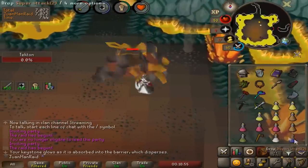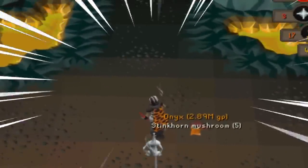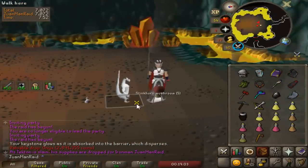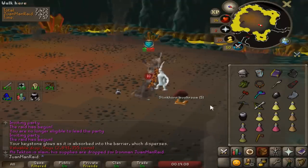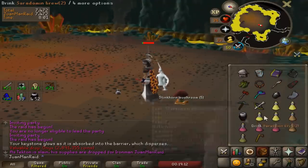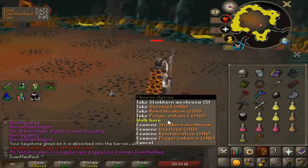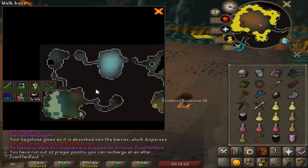Alright, that wasn't too bad honestly — that worked out pretty well. Oh my god, an onyx! Holy shit! Is it my third onyx? I swear, this is like my freaking third onyx or something on here. Holy shit. I need to check my bank in a second and see how many onyxes I got, because I need them for zenites. That could work out really really well for me.